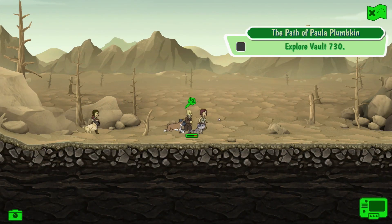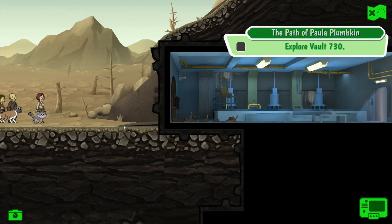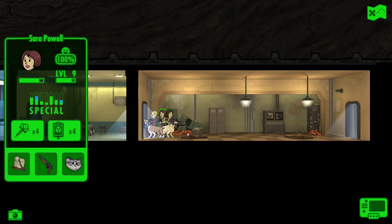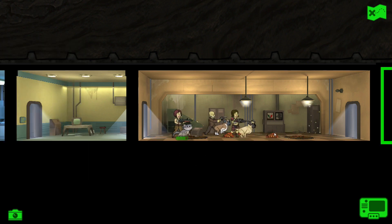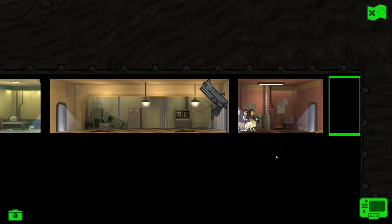We're going to explore Vault 730. Stimpak him. It looks like someone broke in by force - the place is just completely empty. Whoa, radroaches! Shoot him! What's in the lockers? Got some caps and an alarm clock. Another room - a 10mm pistol, not bad, I'll take that.